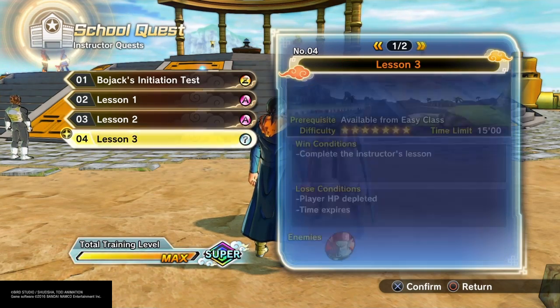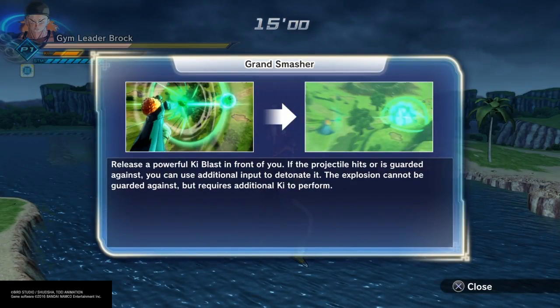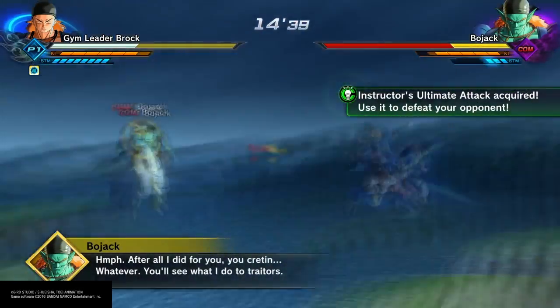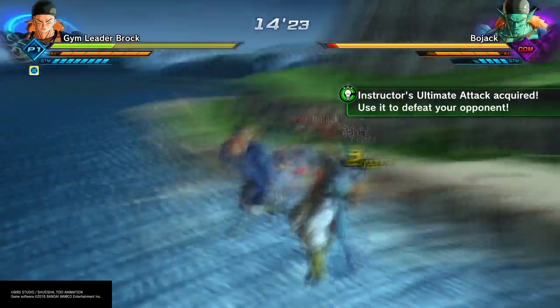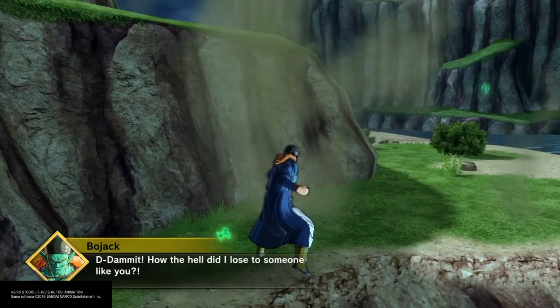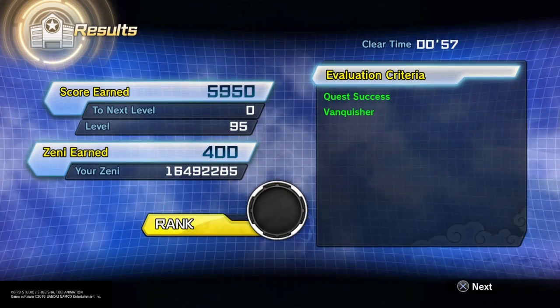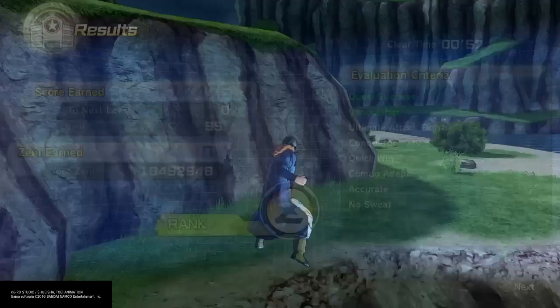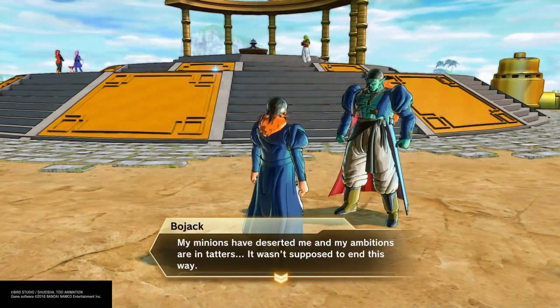As you can see, he's finally going to let me learn the Grand Slam. For those wondering, he throws some kind of green orb that you can actually detonate even if they're blocking — and they can't block it. I thought that was pretty neat.